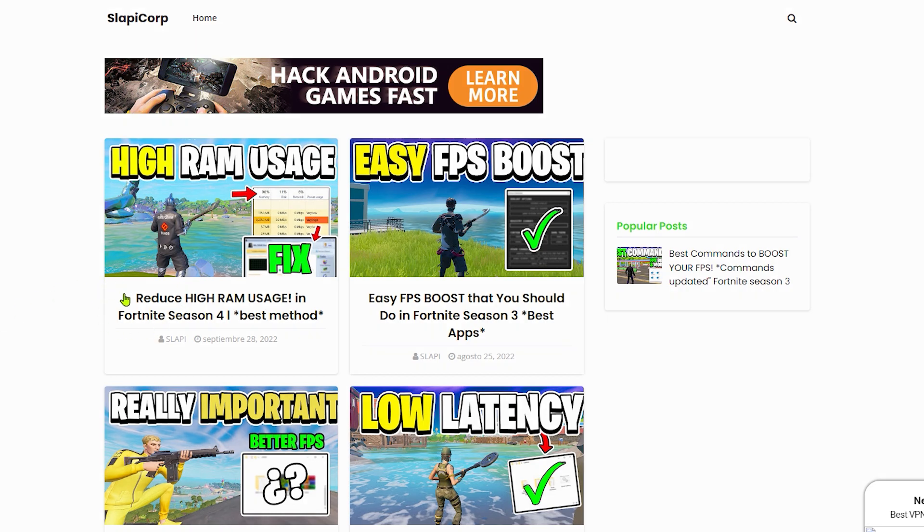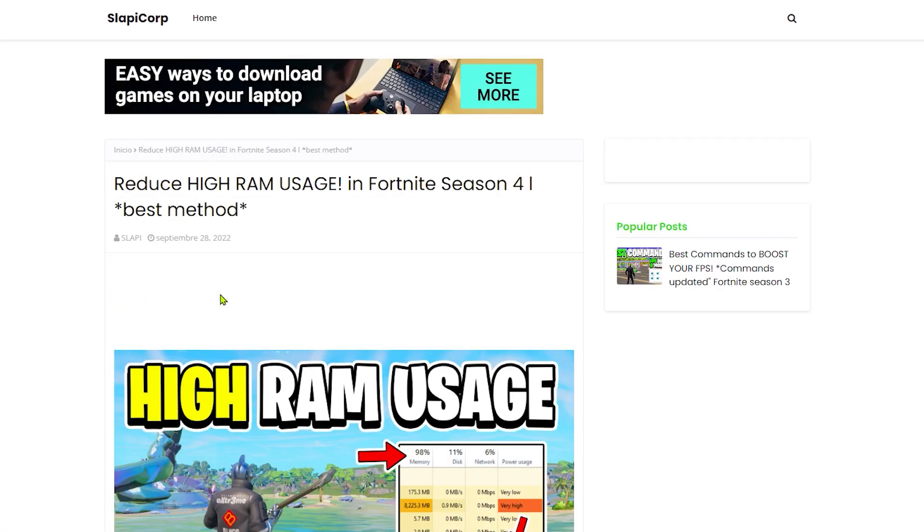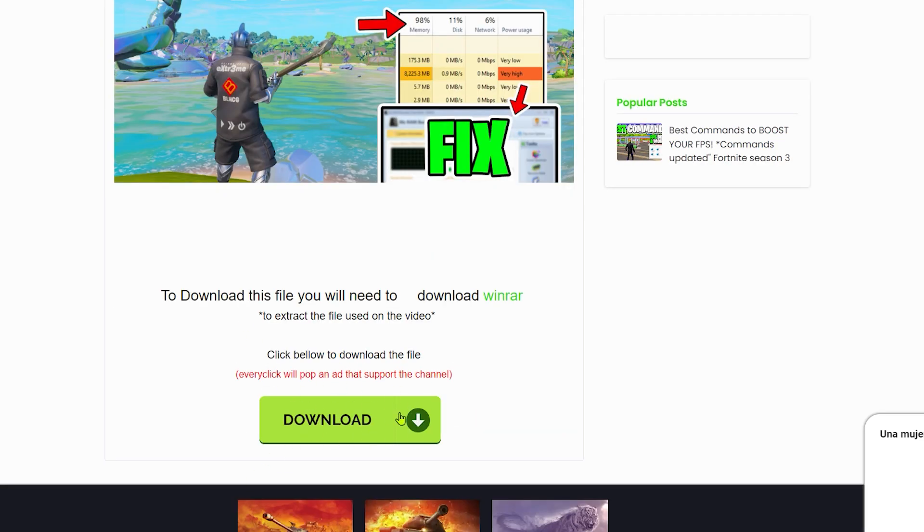Once you're on my website, go to the post 'Reduce High RAM Usage in Fortnite Season 4 - Best Method' and click on that post. If you have a pop-up, just close it and click again into the post. Remember that on this website you can use an adblocker if you want, but if you don't, that helps me a lot. Once you go into the website, download the files we're going to use for this video.